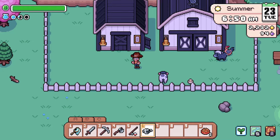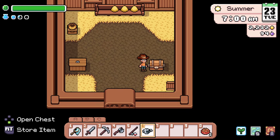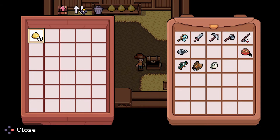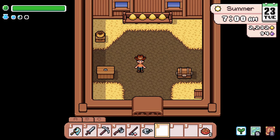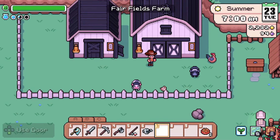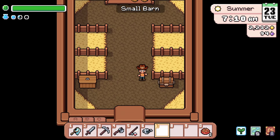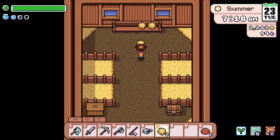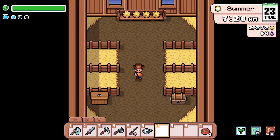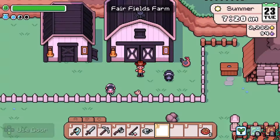How do we know when we've gotten something? Like, do the eggs just show up on the ground? Does the milk just show up on the ground? I really don't know. Hopefully that becomes clear over the course of time. Got our little animals doing their things over there — fun stuff.